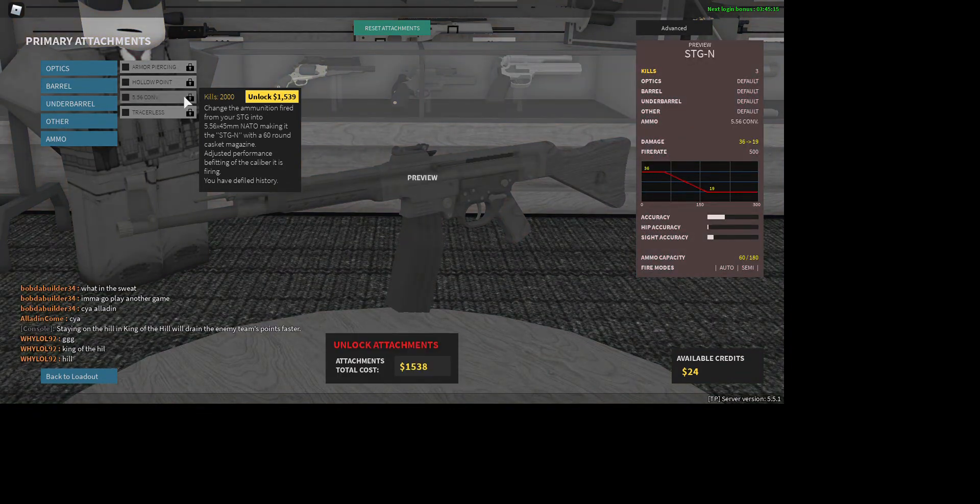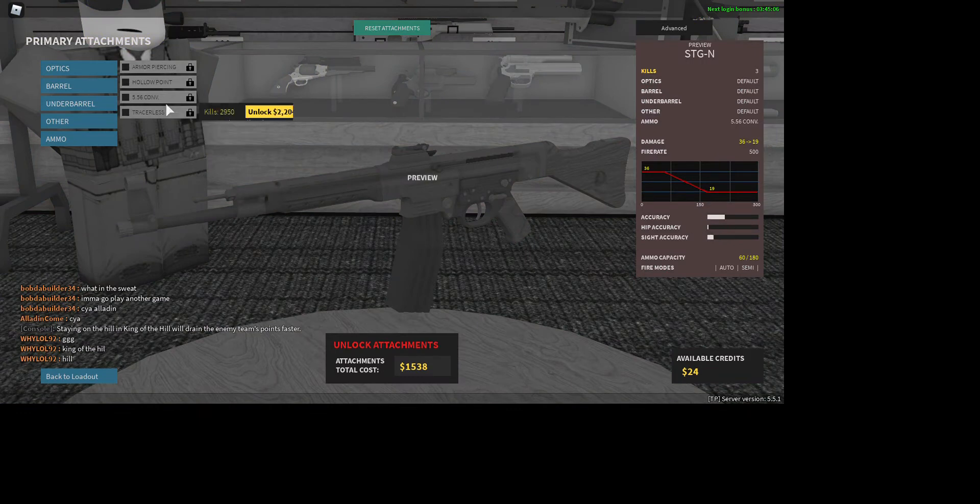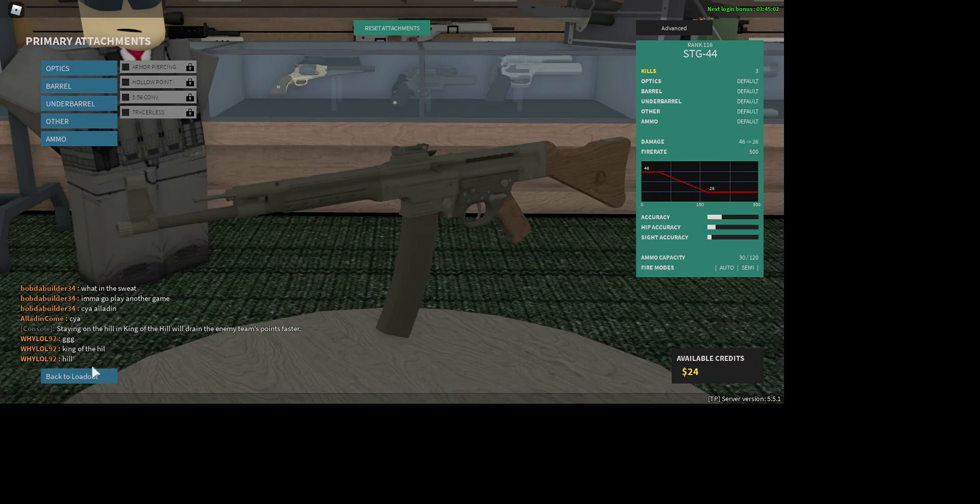Why does the 5.56 destroy your hip accuracy? Isn't it supposed to be a workaround for better recoil?